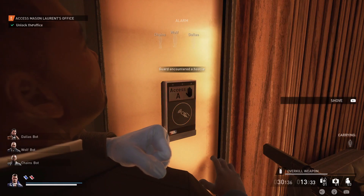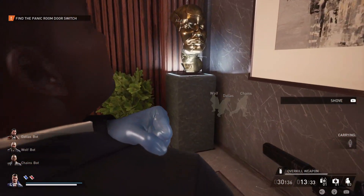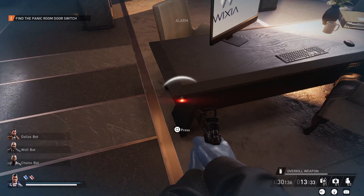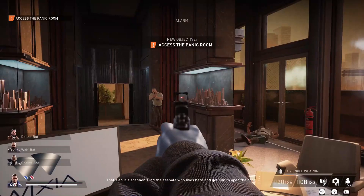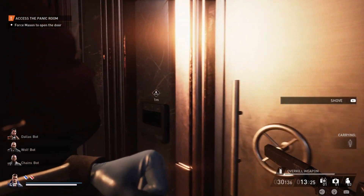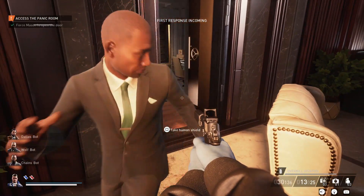Using that red card, move into this room. There's going to be a button you need to press to activate the wall panel. At this point the alarm has been triggered, so no more stealth mode. Then you're just going to shove him in so you can scan his eye, and that's going to open the door.